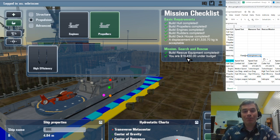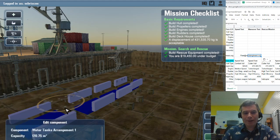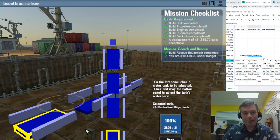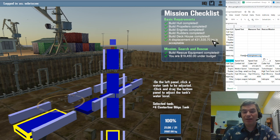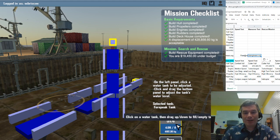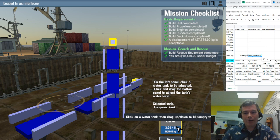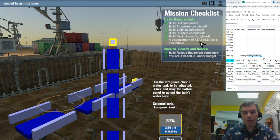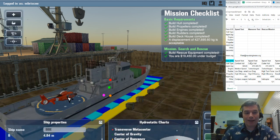Looking at the mission checklist, we still have nineteen thousand dollars to spend out of two million, so we're doing well percentage-wise. We can't go over budget. Looking at weight, we're at 431,000 — the ideal is supposedly 450,000 — but last time we found that making the ship as light as possible saves seconds. I'm adjusting the water tank weight to 427,695.6 kilograms, then clicking done.